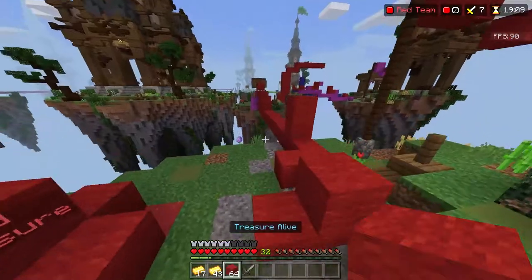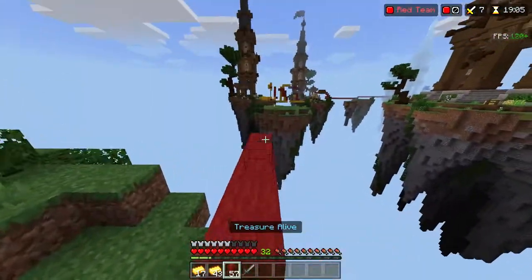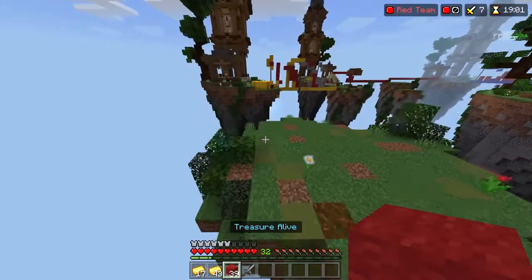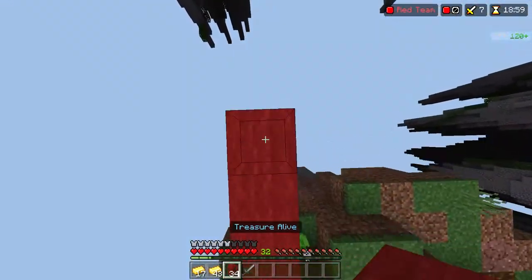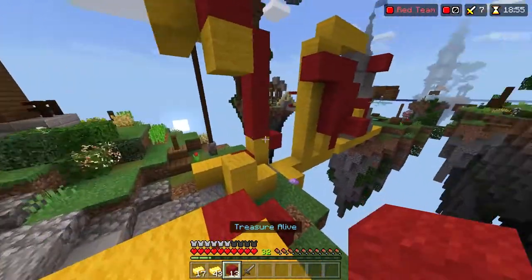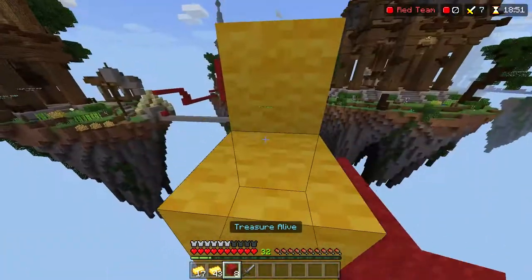If the treasure is already gone, don't worry about getting any tools unless they're building with andesite. Don't worry about getting iron tools because that's going to take up lots of diamonds that you could be using to get iron armor or possibly golden apples. Just spend your gold wisely — get tools if you have enough gold, and make sure that your generator is upgraded so you can get them.